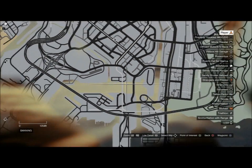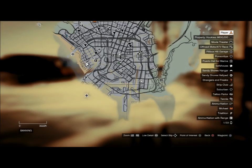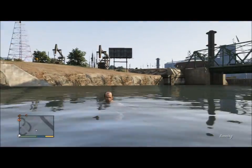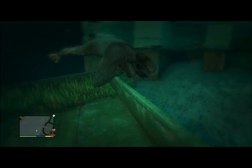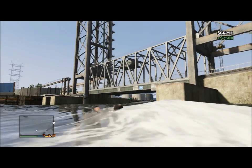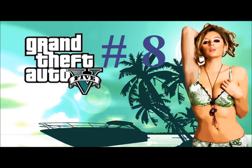Number seven: you're looking for a sunken barge, just north of South Port Los Santos, in a shallow canal. The package is on top of the barge — this is probably the easiest one to find. You don't have to swim down much at all; just dive down and you'll get it.